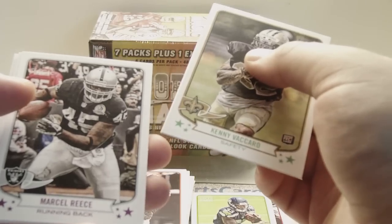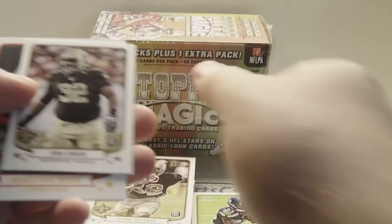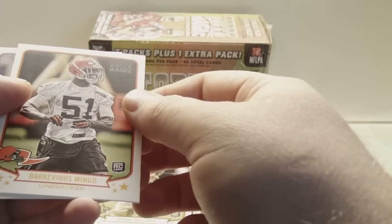Kenny Vaccaro Rookie, Marcel Reese, Santana Moss, John Jenkins Rookie Mini, Barquevious Mingo Rookie, and Gavin Escobar Rookie.